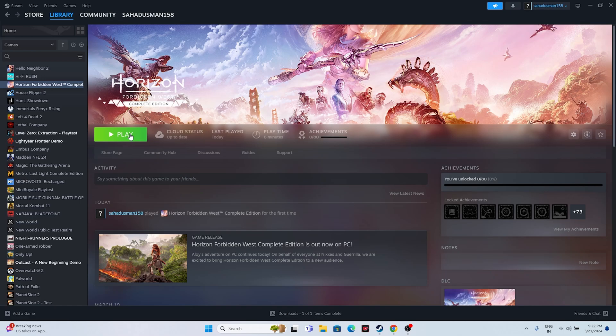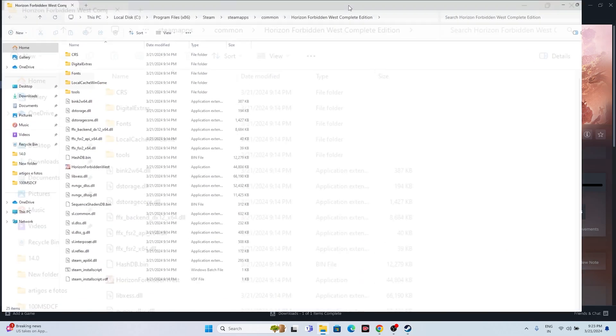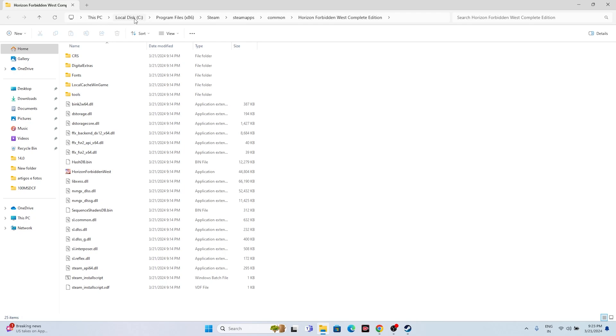If restart is not working, the second step is about how we launch the game. Most of us just open Steam and play the game, but sometimes launching from Steam is the reason for the crashing issue. It's important to launch from the installation folder. One method is using a shortcut from Steam: right-click the game, go to Properties, go to Installed Files, and click Browse. The path is: This PC > Local C > Program Files x86 > Steam > SteamApps > Common > Horizon Forbidden West Complete Edition.